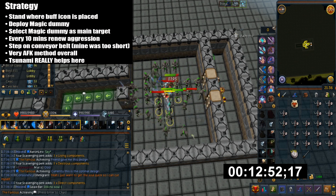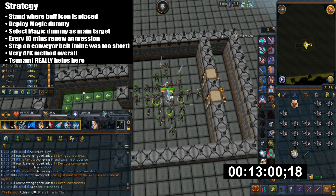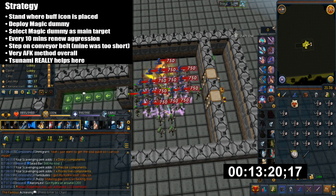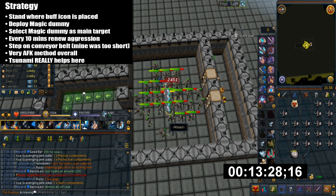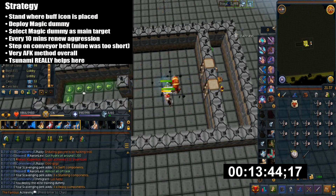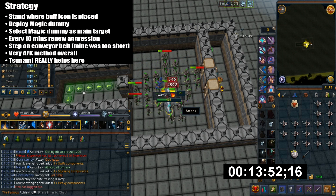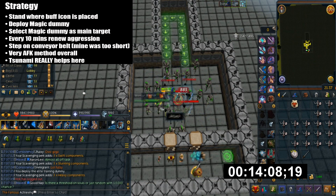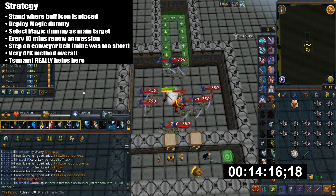Another good reason to use the dummies is that they give you combat XP. Every 10 minutes you need to renew your aggression — just step on the conveyor belt and wait until your character steps off. My conveyor belt was too short, which is why my warriors did not renew aggression. But overall this method is very, very AFK. You can use tsunami once in a while to kill them in a linear direction.